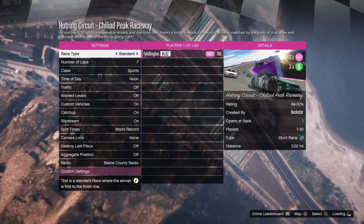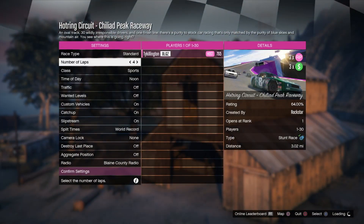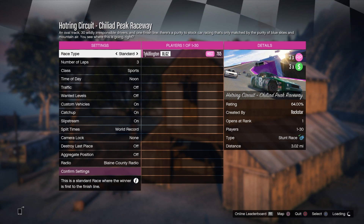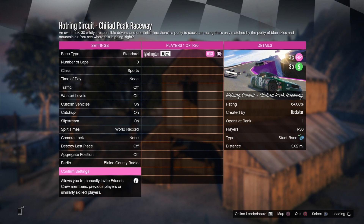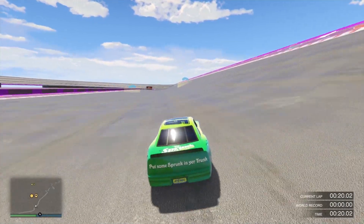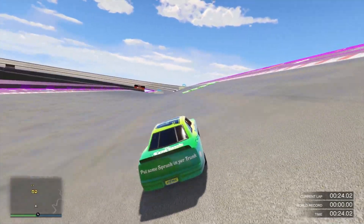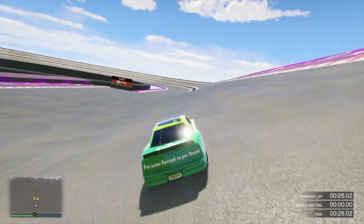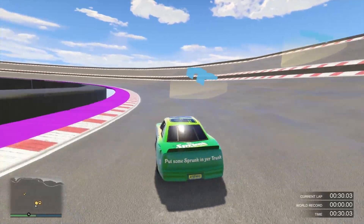Just set up a Hot Ring Circuit, an Issy Classic, or an RC Bandito race. I recommend a Hot Ring Circuit to get kind of used to it a little bit. Now, if you look at the distance on the right-hand corner of the screen, it says 3 miles. With the Hot Ring cars, it's about a minute and a half per mile, so set it to about 3 laps if it's a 3-mile race. You want the race to be around 4 to 6 minutes in that range.